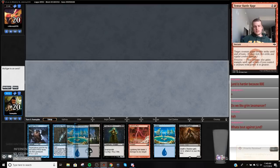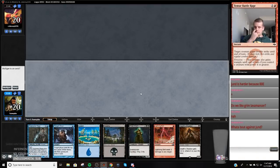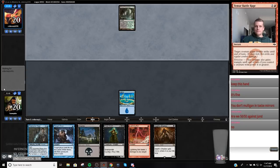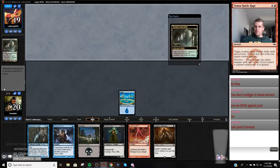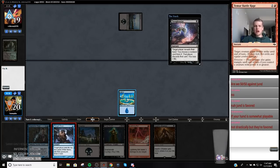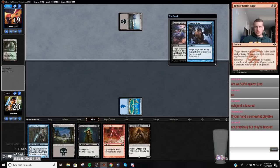This is kind of gross but I really don't want to mull again against this deck — I want all of my cards. We've got to remember they're also playing Field of Ruin. They put a card on top — did we just big brain it? I'm going to fire this Thoughtscour off now because I want to have my graveyard stocked so we can set something up next turn.